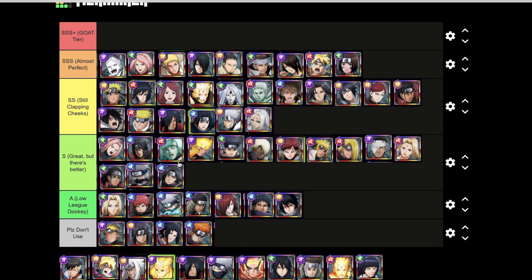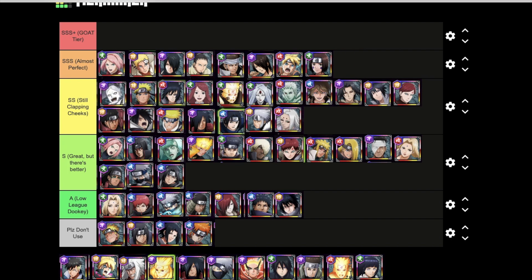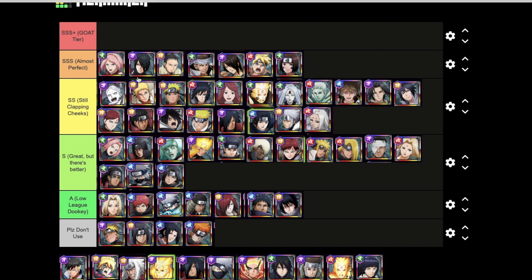Let's get straight into the attack mission support tier list. Same as before, I'm going through and moving things around. Same tiers: Goat Tier, Almost Perfect, Still Clapping Cheeks, Great But There's Better, and Lowly Dookie. Starting off, we're dropping Momoshiki down to Clapping Cheeks and Hokage Naruto down to Clapping Cheeks. The rest of these guys can probably stay.